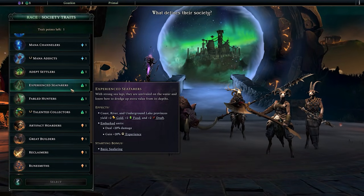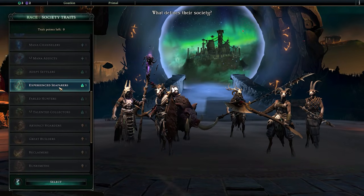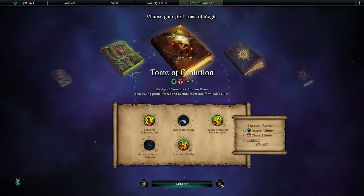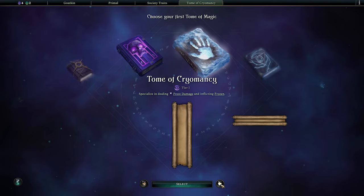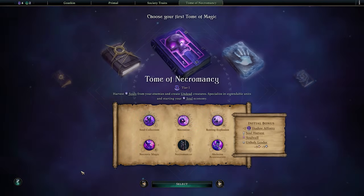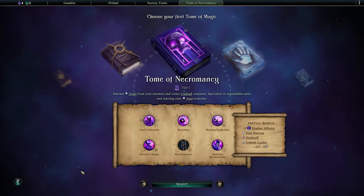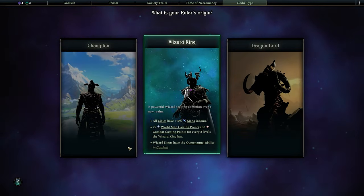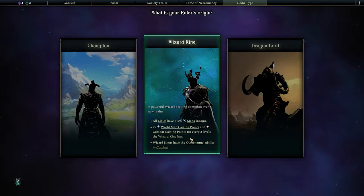Not sure if I'm going to be settling a huge number of cities, though seafarers could potentially be fun given the disastrous sea world I'm playing on. Let's absolutely do it. For my Tome of Magic, nothing too outrageous — I'd like to lean into what I'm doing best. Since the accompanying pre-update, I believe the wolf update, they've kind of rebalanced or overhauled the necromancy system. Maybe if I take the Tome of Necromancy early, that'll put me in good stead to try some of that stuff out. And in line with that, it probably makes sense that I become a wizard king.